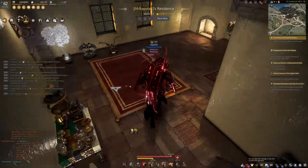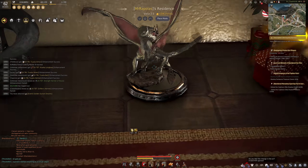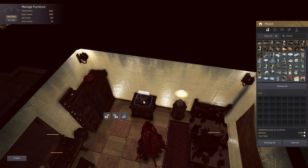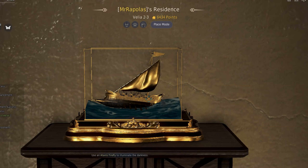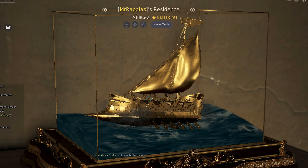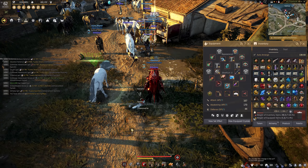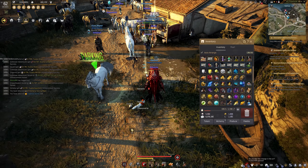We're in Velia so I can put this bad boy in my house — I just don't know where though. Oh, there's my Nouver statue, look at the animation! I want the Kudum one but it's just so hard to get. Please be big enough — yes! I can put it there. Yes — boom, there it is. Look at it, it looks so goofy but good at the same time.